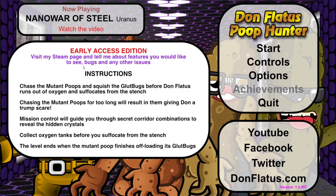We will try to get all the achievements as well. Early access edition - visit the Steam page and tell the creator about features you'd like to see, bugs and other issues. Instructions: taste the mutant poops and squish the glut bugs before Don Flattis runs out of oxygen and suffocates from the stench. Chasing the mutant poops too long will result in them giving Don a Trump scare. Mission control will guide you through secret corridor combinations to reveal hidden crystals. Collect oxygen tanks before you suffocate from the stench. The level ends when the mutant poop finishes off-loading its glut bugs. Alright, let's give it a try!